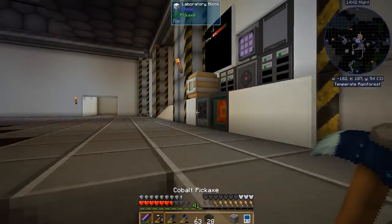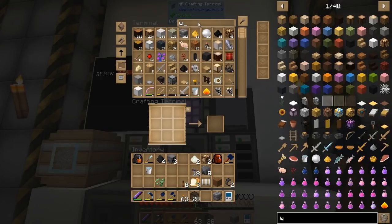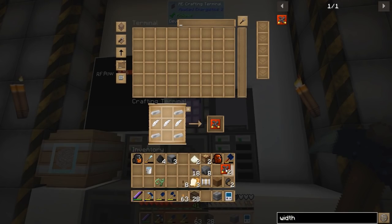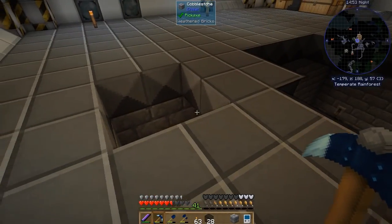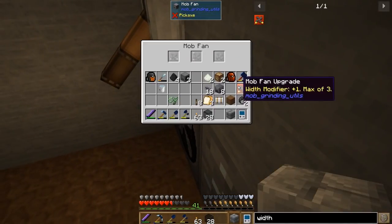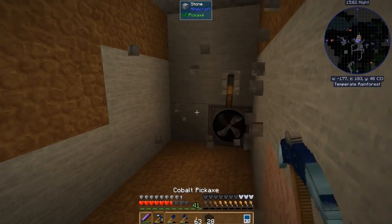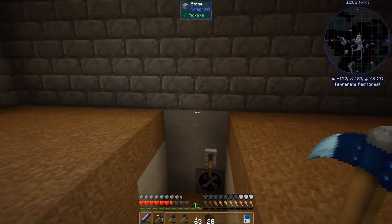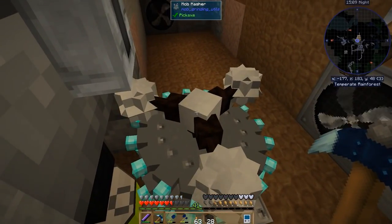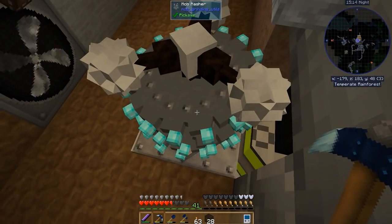The last thing we're really going to need before we start kicking this thing off is to make some more width upgrades. We're going to need two. I'm glad we had everything we needed for that. We're going to need one inside of this guy — and we're going to need one inside of this guy. So now, no matter where they fall — bloop bloop bloop — right into the mob masher.